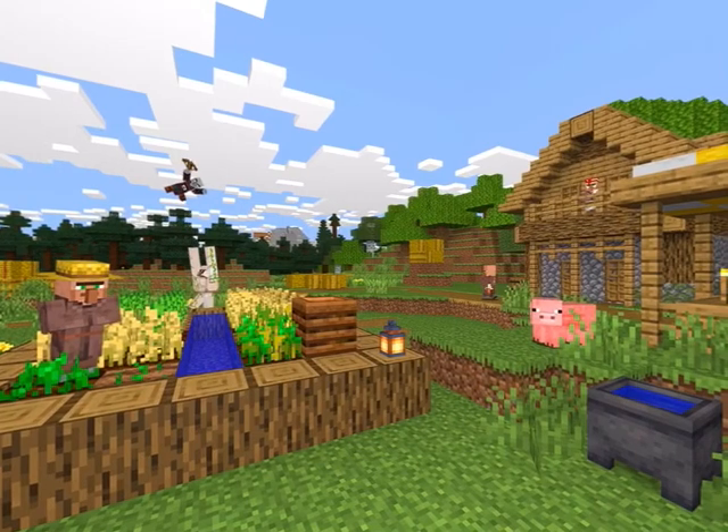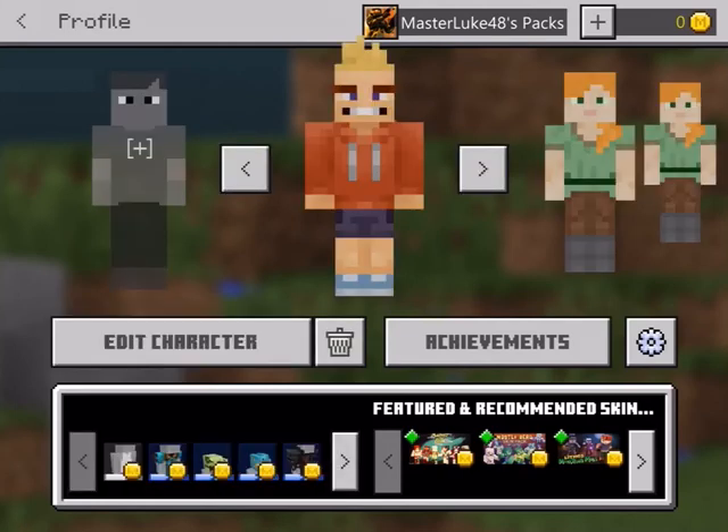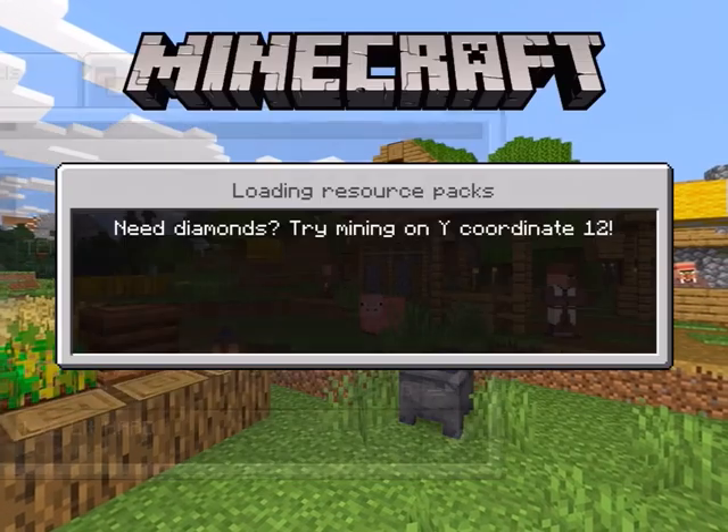I also got a new skin — if we go to profile, because there was a new update that Minecraft had. I got this cool dab skin and the characters blink now.